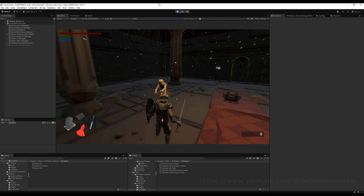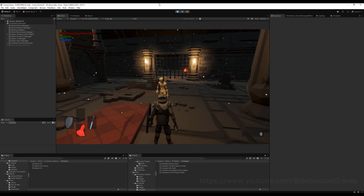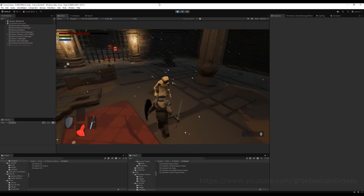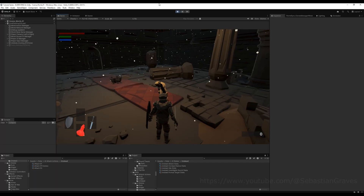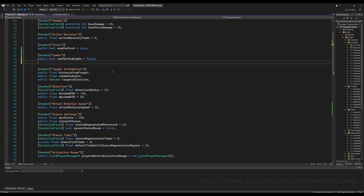I'm going to set the combo chance to 100% and tick 'can perform combo,' then click play. If I get close, boom — he attacks me and performs the combo, and he should perform it again 100% of the time. Yes, he does — very cool. Now what if you only want this AI to perform the combo if it's confirmed that they actually hit you? That's pretty easy as well. Let's go over into the AI character combat manager.